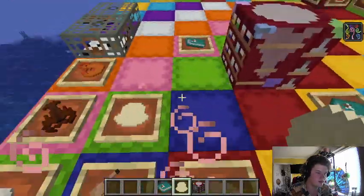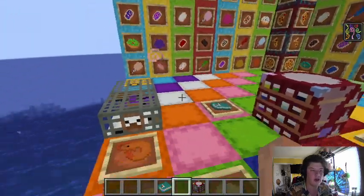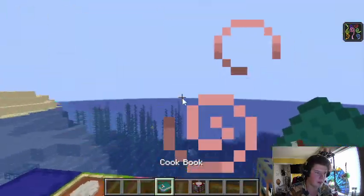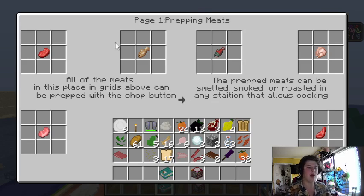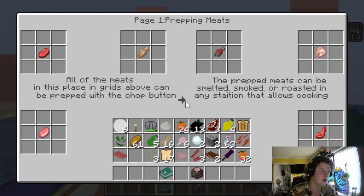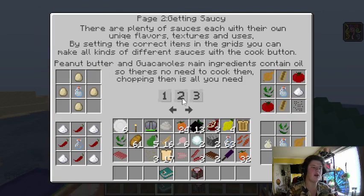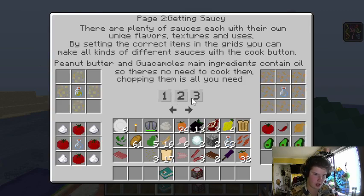Another cool thing I've been working on is the cookbook. You open it up and it shows a bunch of different stuff you can make. For example, you can chop raw beef into mincemeat by pressing the chop button. Other pages show you how to get sauces like peanut butter, guacamole, ketchup, and mustard. By pressing the different buttons it shows different items.